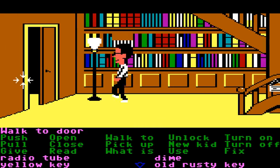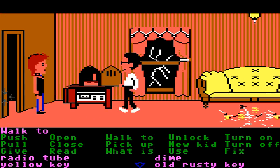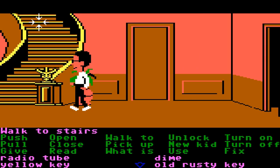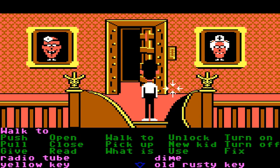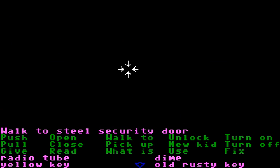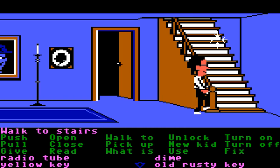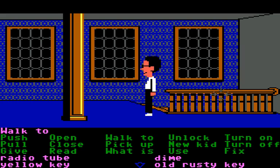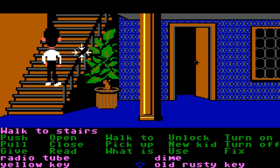That's fixing the phone. I'm still not entirely sure why the radio tube doesn't work if I didn't need it but just the tools. Anyway, let's go upstairs again because now we have to do two things: one is make a prank call to Edna, and the other is steal from Weird Ed. I'm going to steal from Weird Ed first.